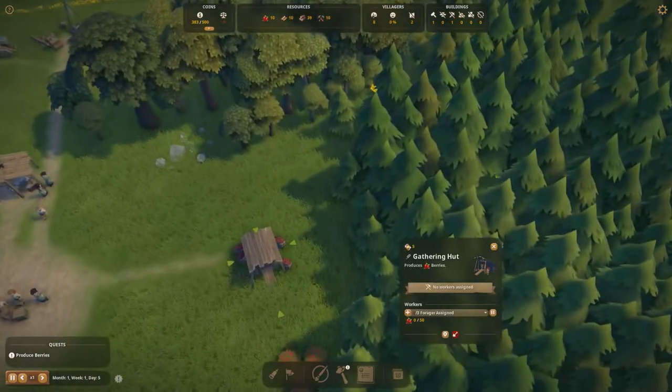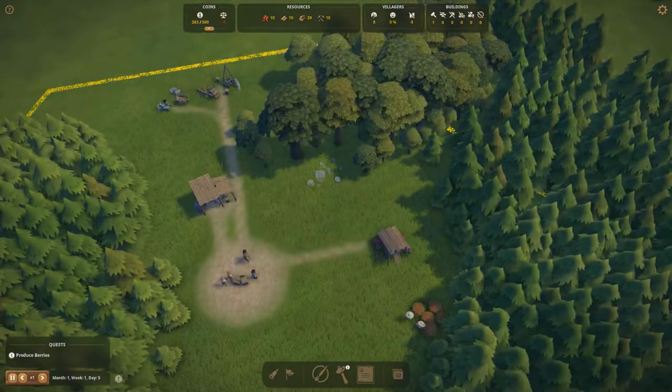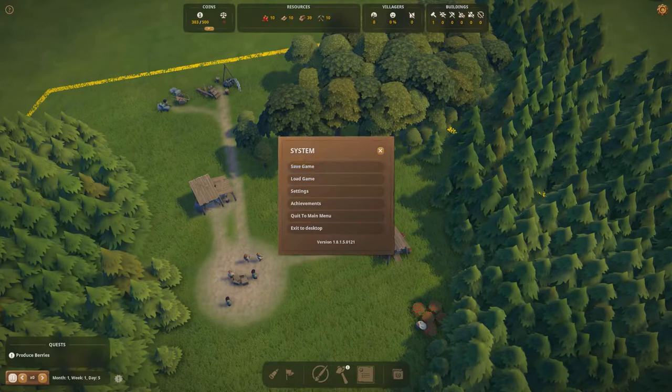Our gathering hut is finished, so we're going to assign a couple of foragers to it. If you want to bring up the game menu, click the cog at the top right to open it — that's where you can save or check achievements.